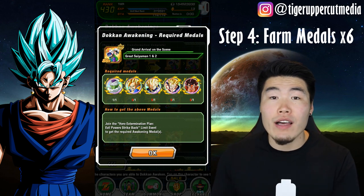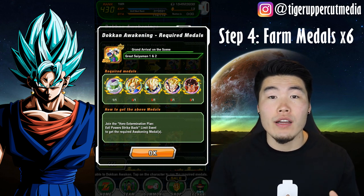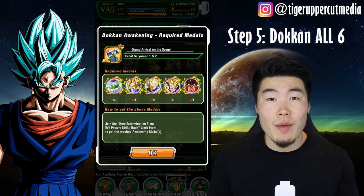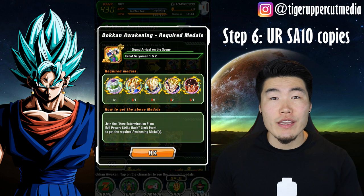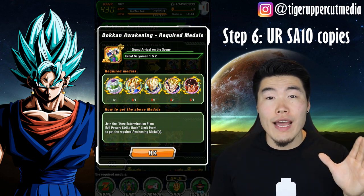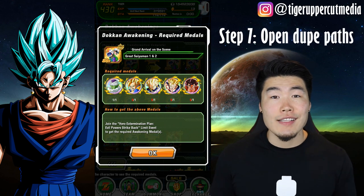So go farm that. It's going to take a while, but once you've done that, you're ready to move on to Step 5. Step 5: Dokkan awaken all 6 copies. Step 6: Z-awaken the 2 SA-10 copies to UR, but leave the 4 SA-1 copies as SSR.